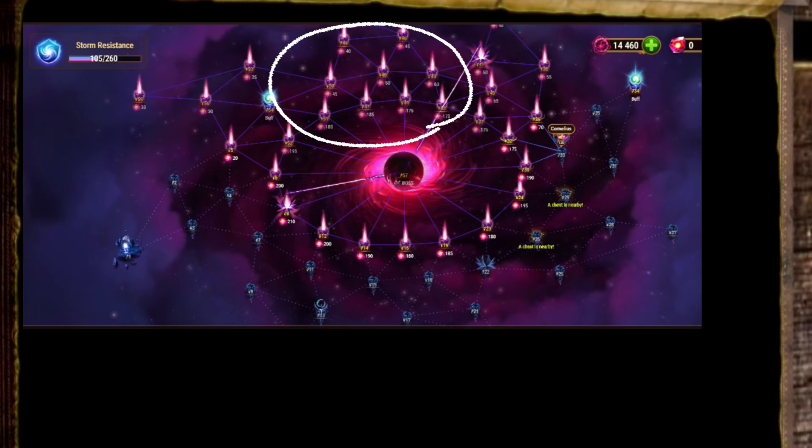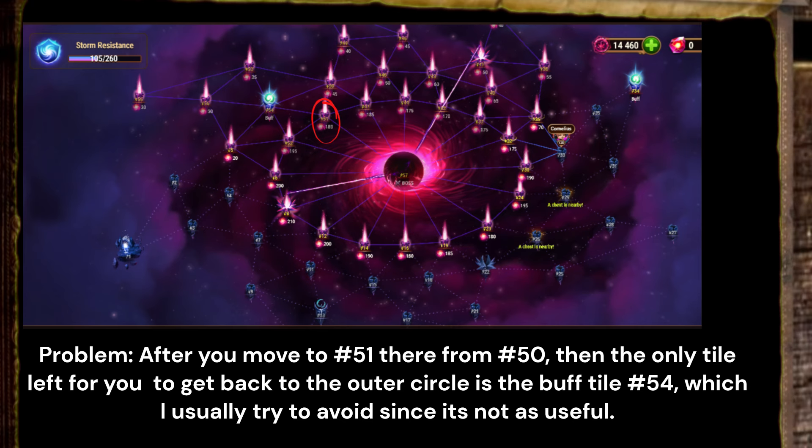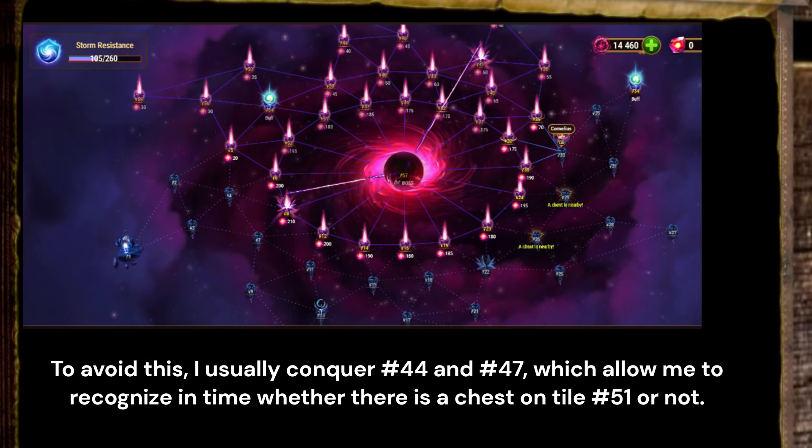Be careful when you are in this region. Sometimes there is a chest at this spot. The problem with this spot is that after you move there from tile 50, the only tile left for you to move in order to get back to the outer circle is the buff tile 54, which I usually try to avoid since it's not that useful. To avoid this, I usually conquer these two tiles which allow me to recognize in time whether there is a chest on tile 51 or not.